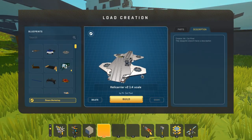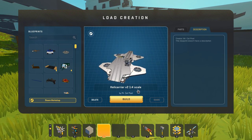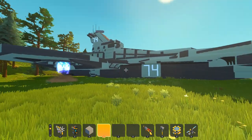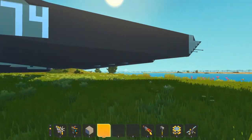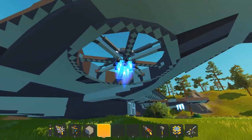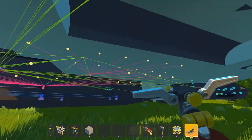For the last creation we're going to be taking a look at the Helicarrier Version 2, 1-to-4 scale, created by Mr. Cat Pixel. I've created a helicarrier in the past — it was absolutely massive — so huge props to taking on a build like this. This thing just looks absolutely amazing and it is massive. It just looks so well made — the shaping, all of the detail work that must have went into this. This is really impressive.